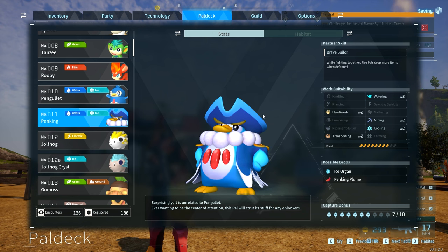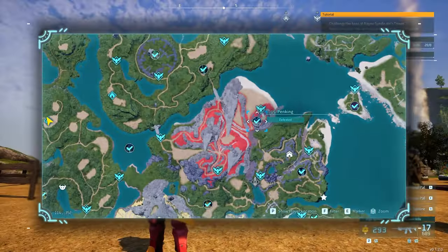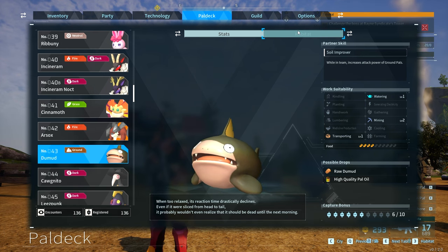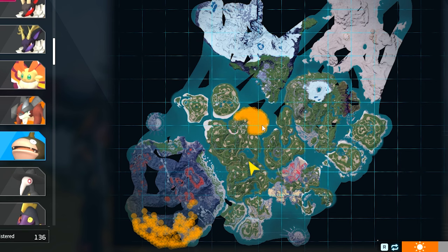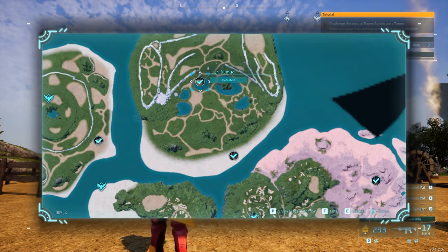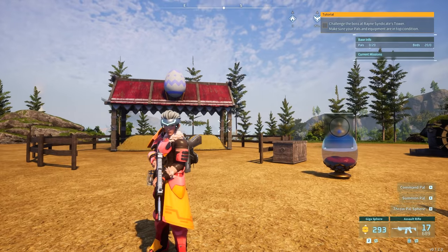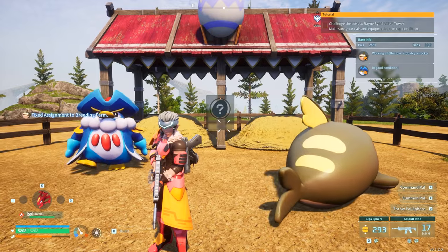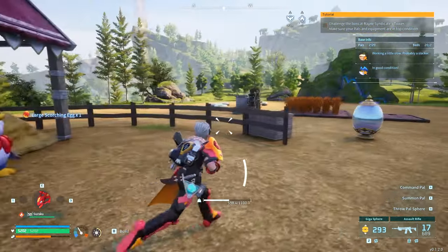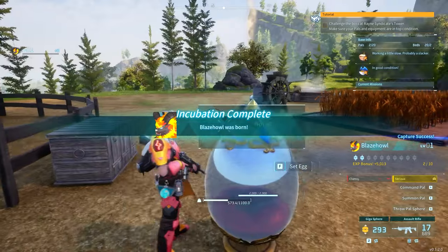To breed Blaze Howl we're going to need Penking — the level 15 raid at coordinates 114, negative 353. You should already have one. Breed Penking with Dew Mud. Dew Mud is not a crazy pal to find; it's found over here in the world, or you can find a level 14 raid for it at the island at negative 309. Going to that location and catching it gets you both pals. Throw them both in the breeding farm and they'll produce a large scorching egg. Put it in the incubation chamber and you'll get Blaze Howl every single time you breed those two.